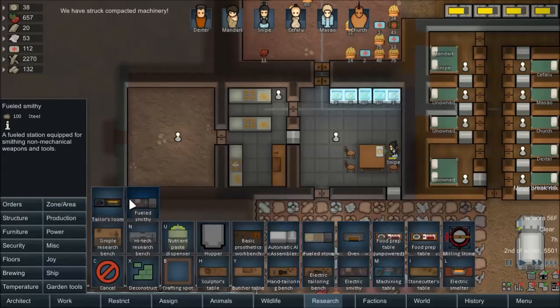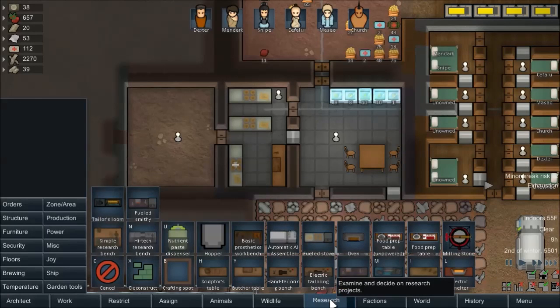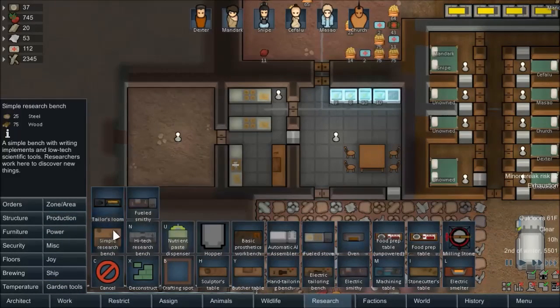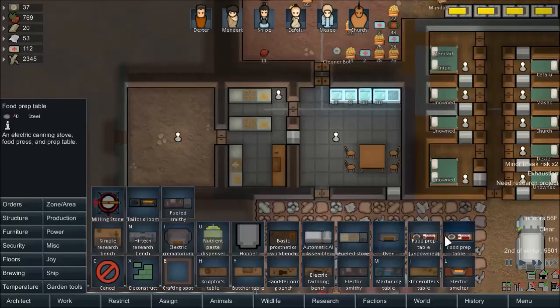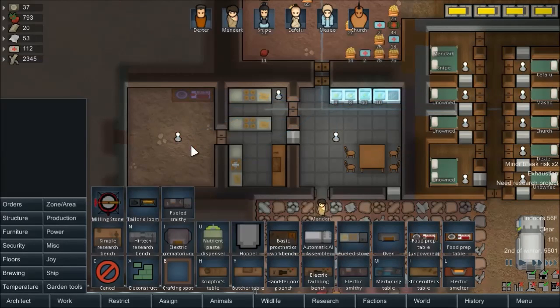Production... We have them unlocked, right? Those field stoves — do we not have powered stoves? I could've sworn that I researched the powered stove. I guess the food prep table? So the unpowered version of the canning stove, food press, and prep table. Makes simple items, requires 40% work. I guess we'll make one of these and see what that does. Dexter, go make that.